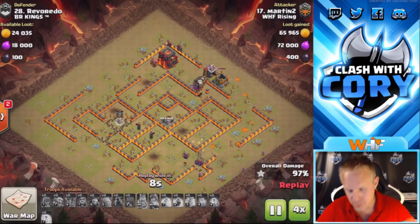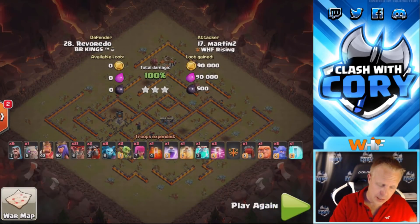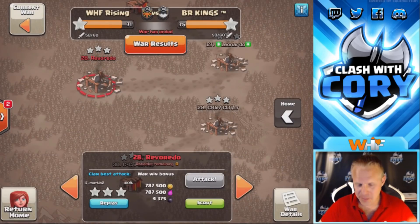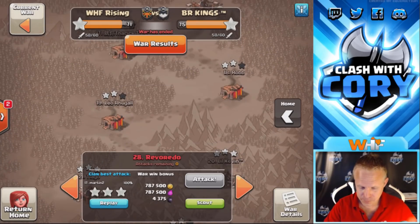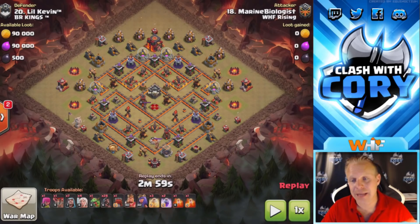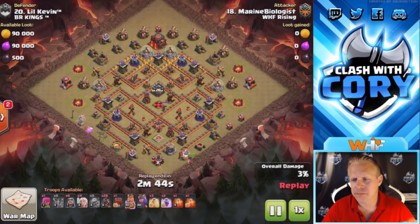Next up I've got a queen charge hog attack — an old classic that still works very well, even better with siege machines. Then I'm gonna change my name on my Town Hall 11. Let's go check out base number 18 — actually wait, I wrote down the wrong one. Let me go find it real quick and I'll be right back. Found it — it was number 20, not number 18. Just poor note taking on my part, but through the magic of editing it's just gonna seem like a split second.